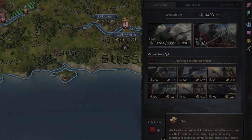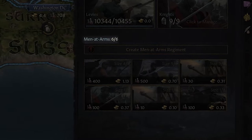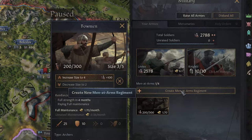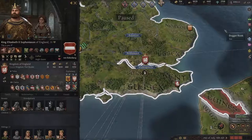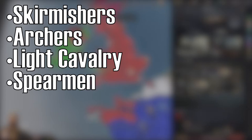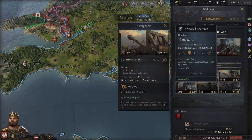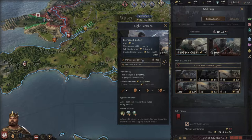Depending on the size of your realm, you have a specific men at arms limit — it could be two, three, five, or even six. That number is not limiting the amount of men in those groups, but the amount of separate men at arms militias you can have — not their size, only the number of different militias. It has to be said that not every man at arms is the same. There are actually six different types: Skirmishers, Archers, Light Cavalry, Spearmen, Heavy Infantry, and Heavy Cavalry. Knowing these is very important because every single type counters another specific type.